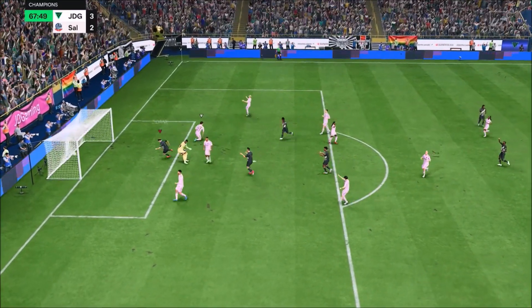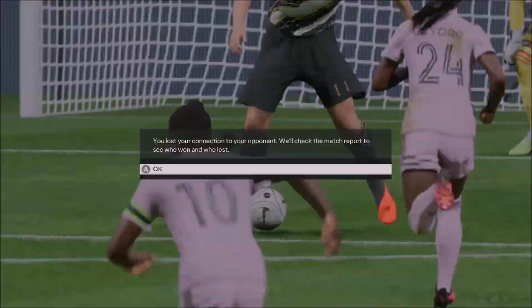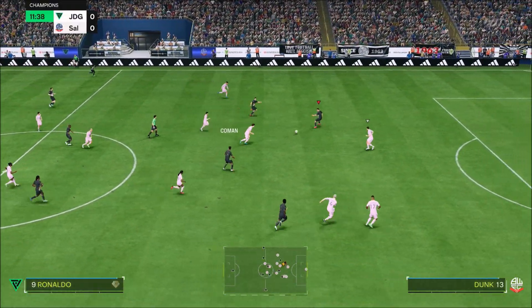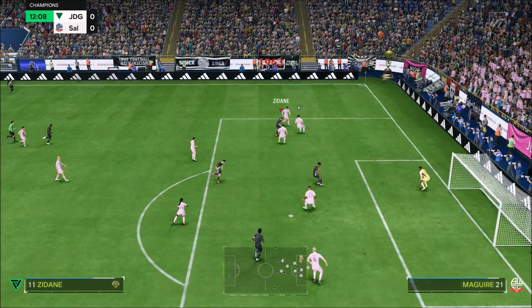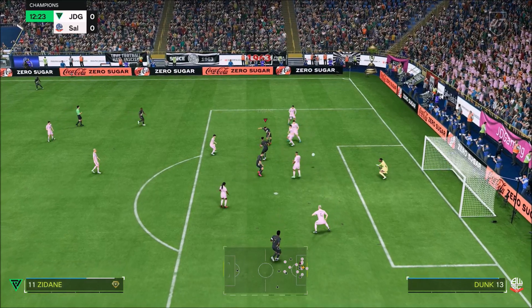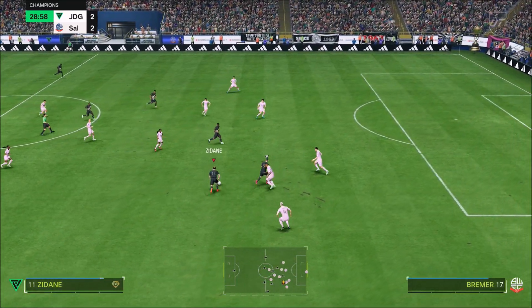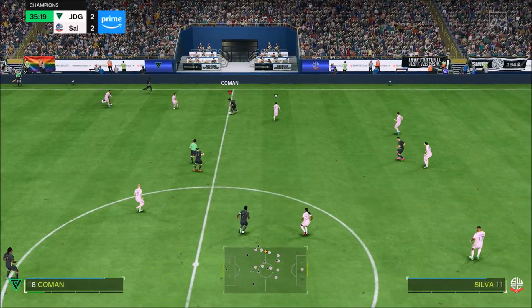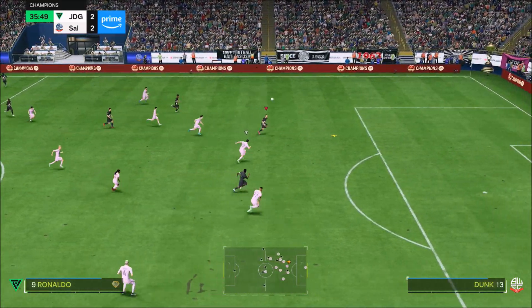I'm going to go as far as to say this card is an S-tier card. Zinedine Zidane is one of those cards in this game that is just ridiculously good — his ability to score outside the box, inside the box, his passing, the way he can dribble. Agility can be a bit of an issue with this card, but that's the only weakness I had for him. I would not use this card in center mid or CDM — this guy will be my CAM 100%.